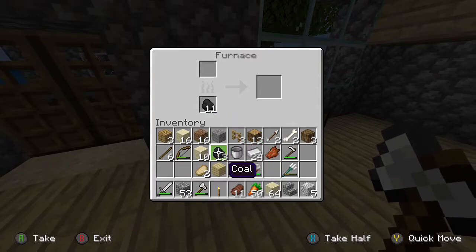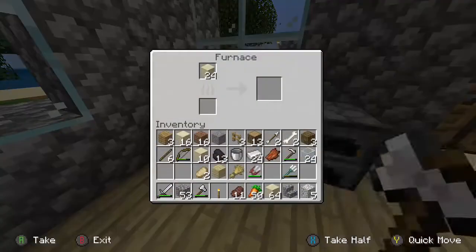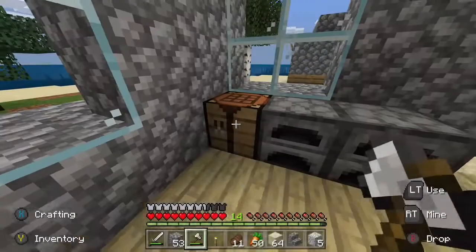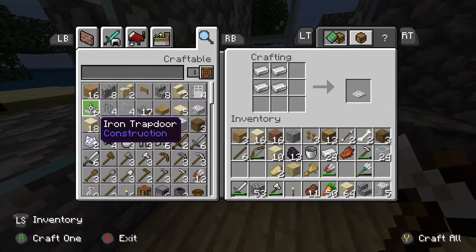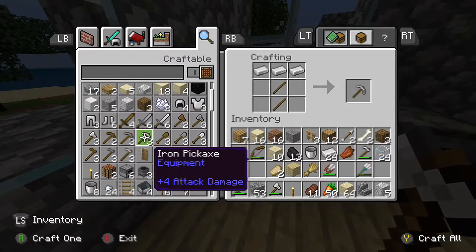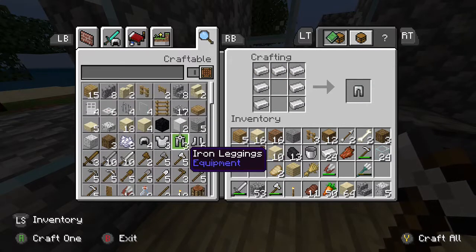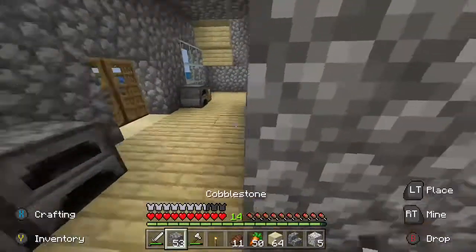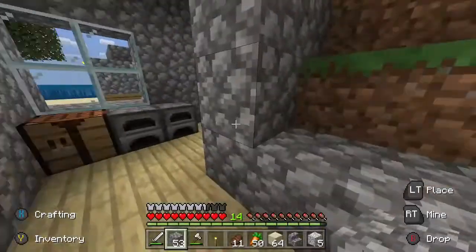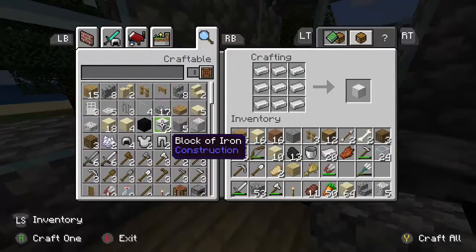I've also got iron cooking, nice, and plenty of coal in there as well. I need some torches. Oh, got more glass as well — I need that to finish my upstairs. Let's make some tools. Get some wood and make some sticks — there they are. Let's make a pickaxe and a shovel, sorted.